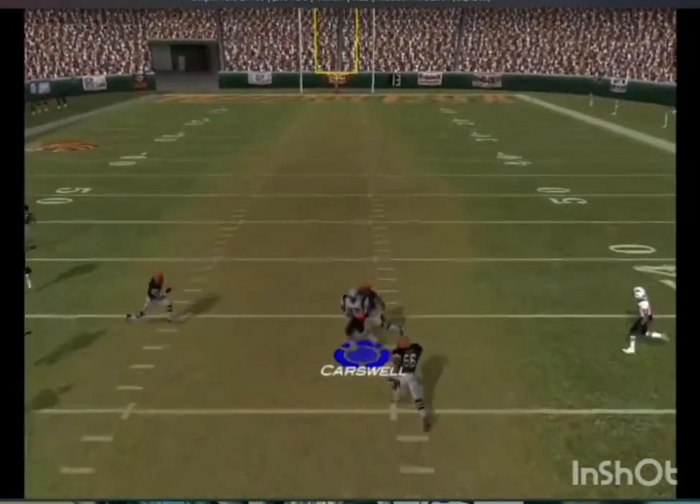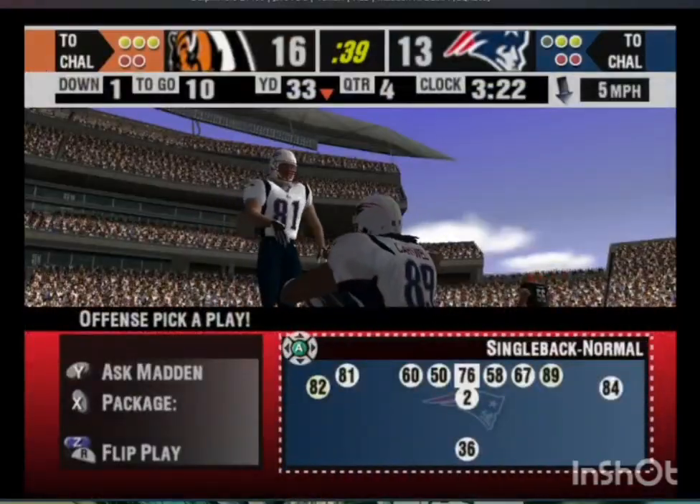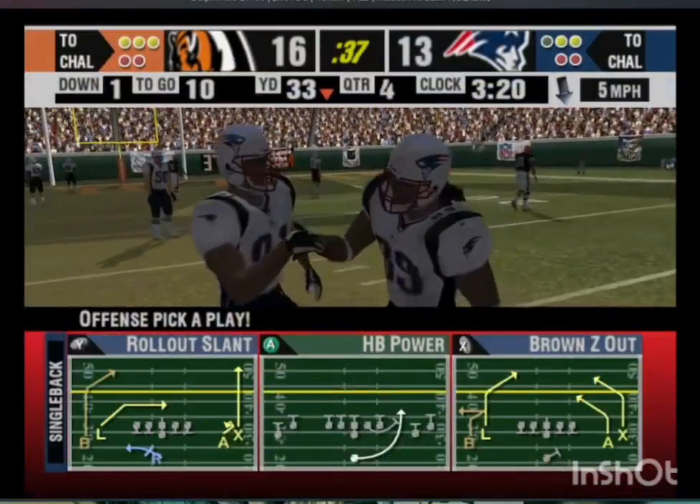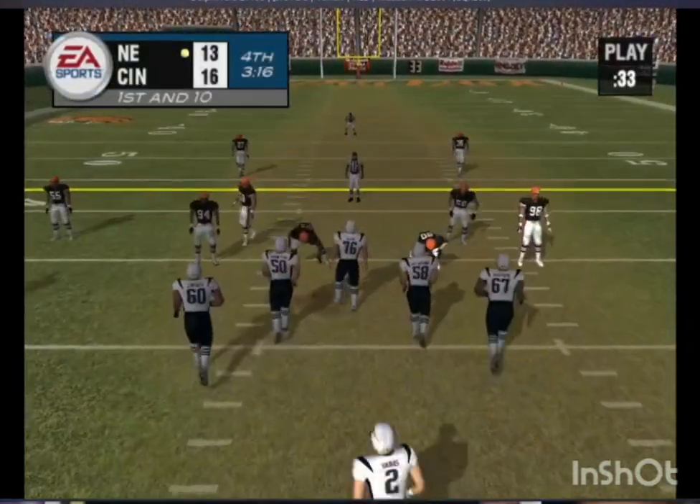Under pressure, Rosen hits his receiver right on the mark to move the chains. The secondary looked a little on their heels on that one — they just couldn't converge on the ball in time, and now they get a whole new set of downs.